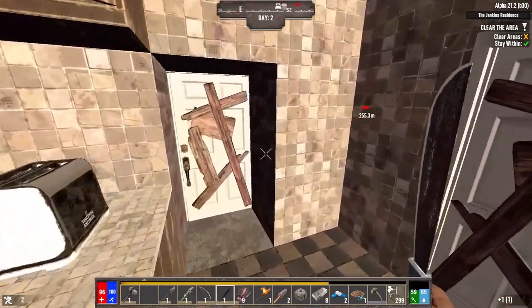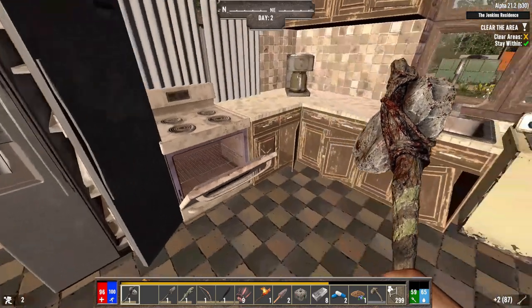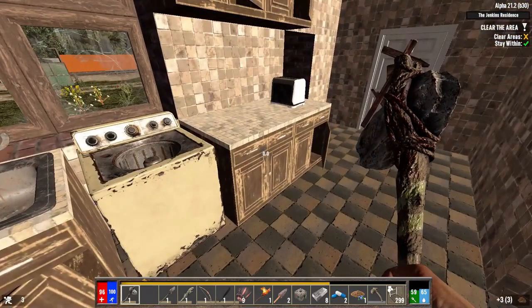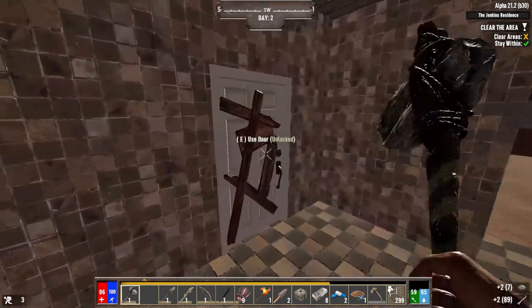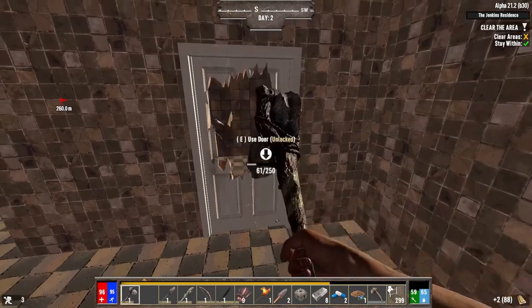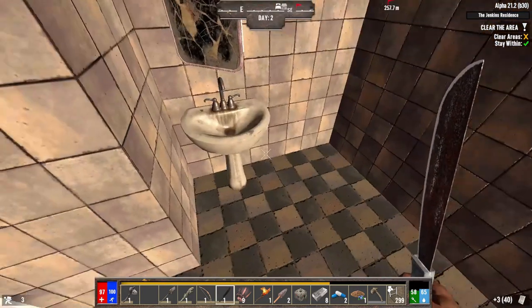We'll loot things real quick since we're not being attacked — coffee beans, could be considered valuable by some. That's all the looting we need, onto the next door. During nighttime we definitely need to prioritize increasing this blade skill as fast as possible — gotta get it nice and high.